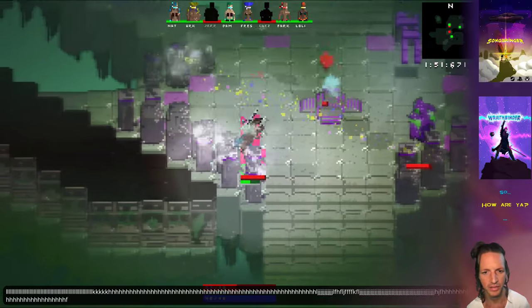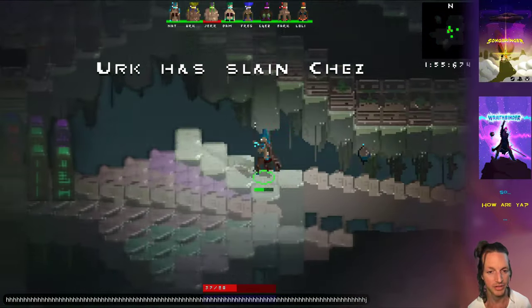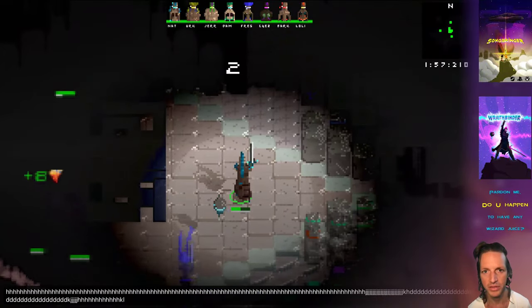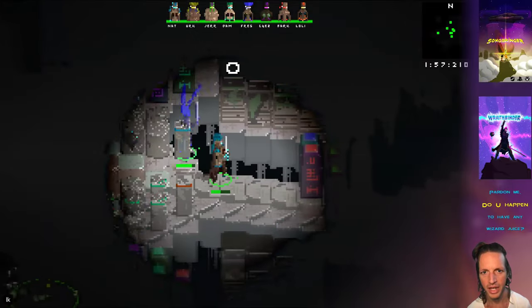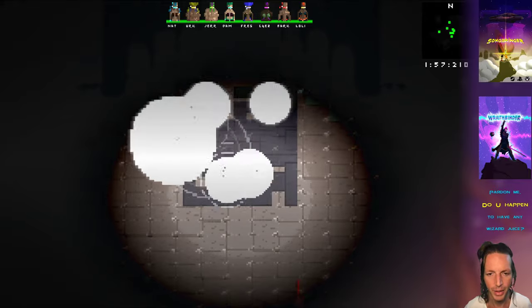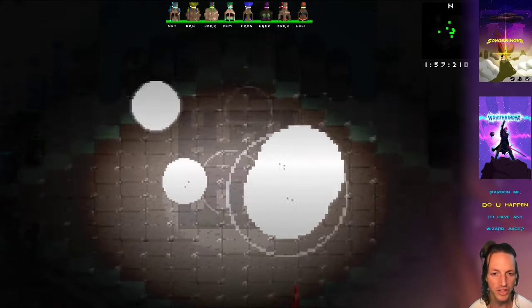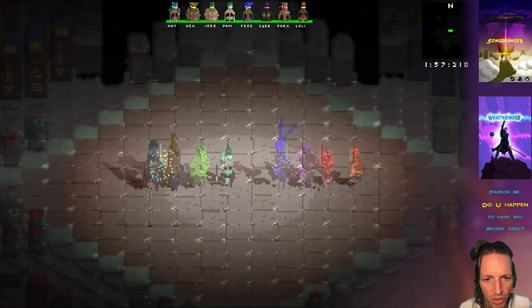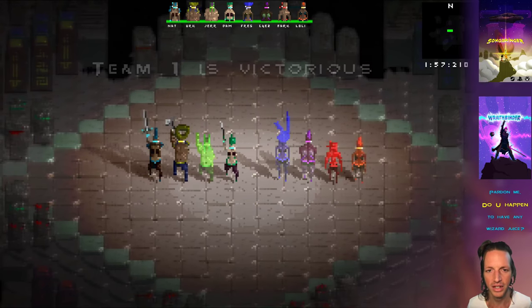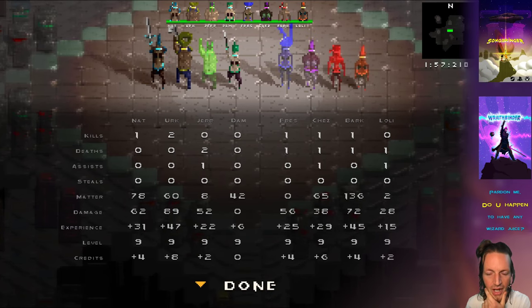In the past it was kind of abrupt — you'd go from battling and suddenly be teleported to the middle with people holding their hands in the air. Now it's pretty neat: we've finished the match, we've won, and it does this nice countdown where the screen changes colors, the shader changes, and then there's a sort of explosion effect. The stats menu then shows up at the end.